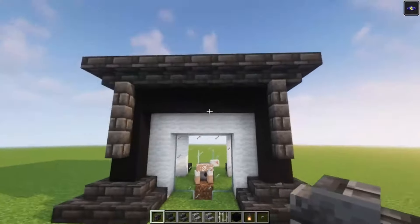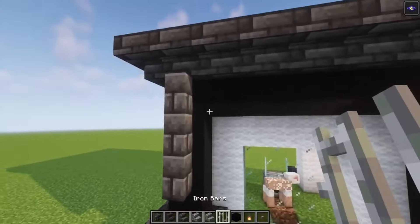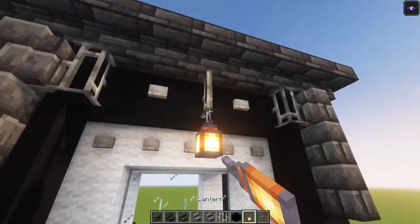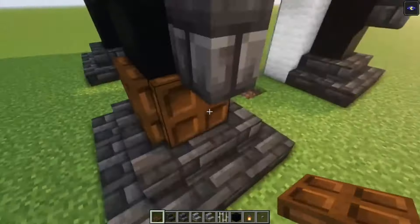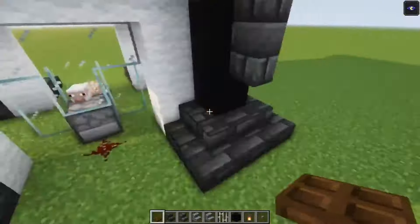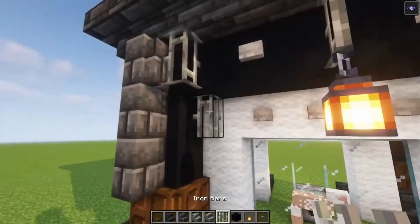I actually want to leave this one out — we are going to add some trap doors over there. Then add iron bars on the sides and at the center. You want to add some buttons and do it over here as well. Then take your lantern and place it in. After that you can take your trap doors, place them in and open them up. Now we are going to do this for each side. Once that is done, I want to add two more extra lanterns on the sides, just to give this a little bit more depth.